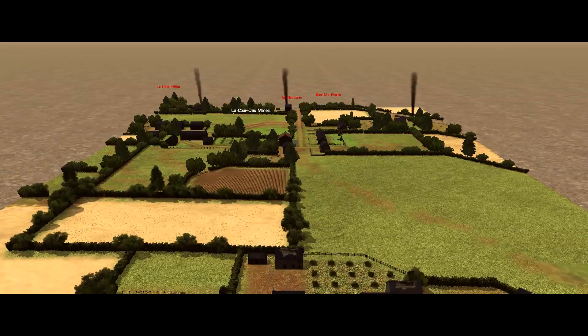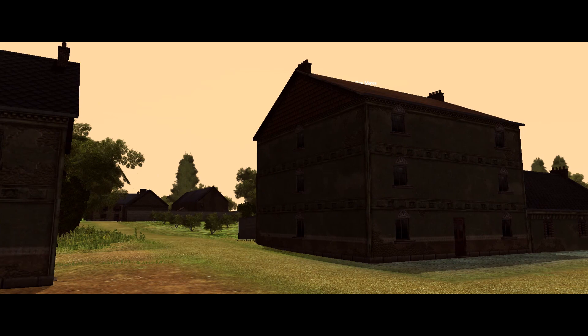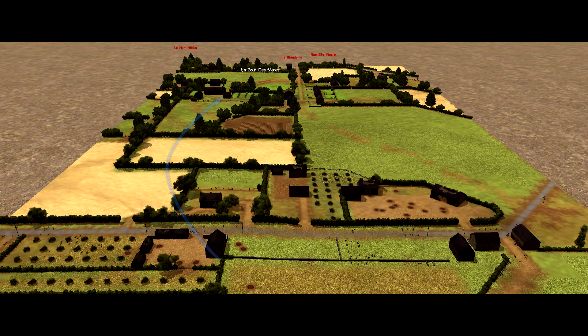Looking at the terrain, we have a very familiar environment — a patchwork of small fields boxed in by bocage, mixed up with some clusters of farmhouses and barns. There are a couple of slightly different features though. We also have a couple of tall three-storey buildings, one in the middle of the map and the other on the German map edge, but most obviously we have this big open field on the right flank just outside of my setup zone. This immediately sets some warning lights off.